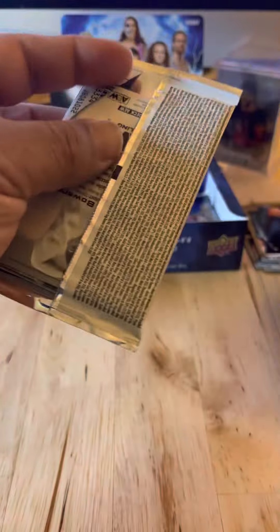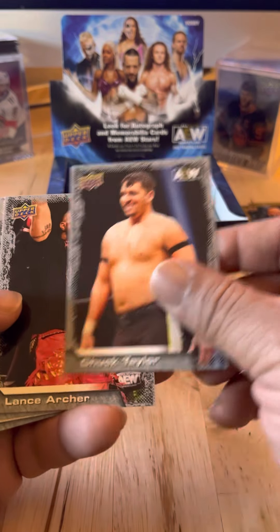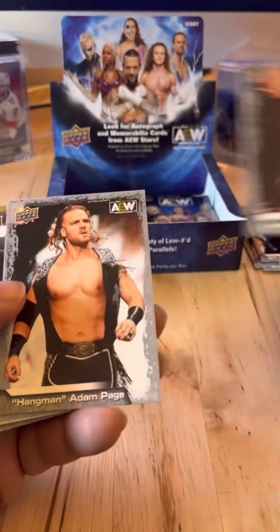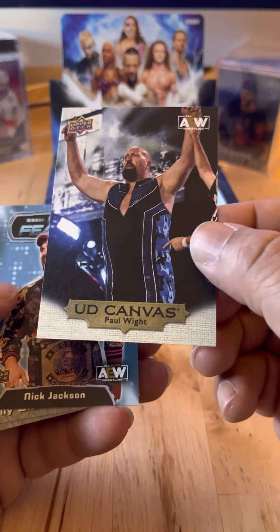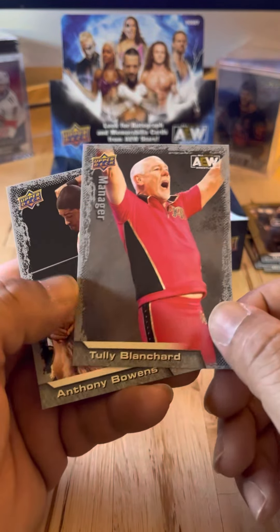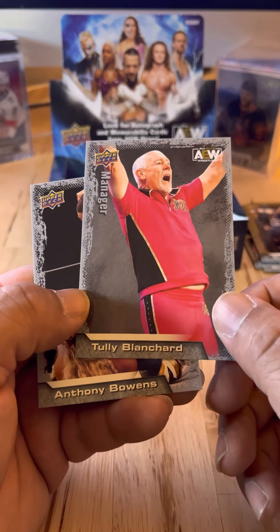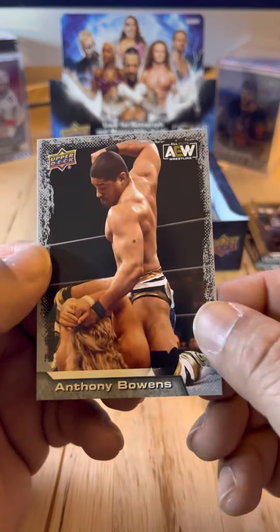Three packs left — be nice to get an autograph, be nice to get that Punk autograph, I'd eBay that immediately. Chuck Taylor, Lance Archer, Hangman Page, Ortiz. Another canvas card: Paul White. Nick Jackson Main Features. Tully Blanchard — I'd love to know the story on Tully Blanchard no longer being in AEW or Ring of Honor. And Anthony Bowens.